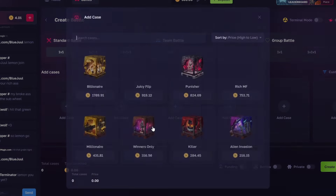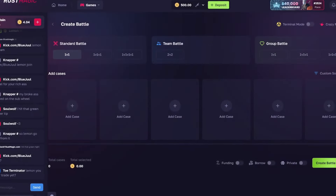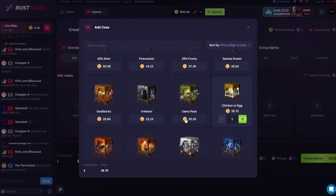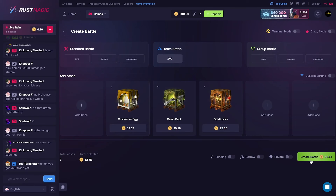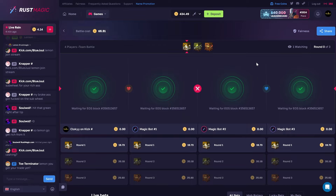We're going to start off on case battles. I have no idea how the site works — I'm on level zero. I have to be level three to send? Okay, let's get it started. We're just gonna pick this entire row and go 2v2, $65 battle. Looks like you can call the bots separately on here.